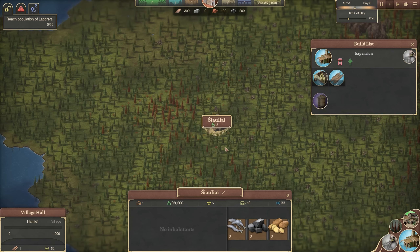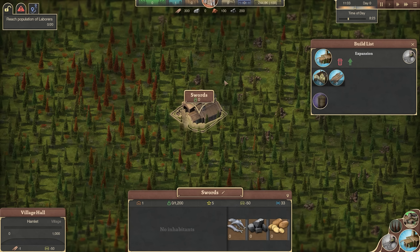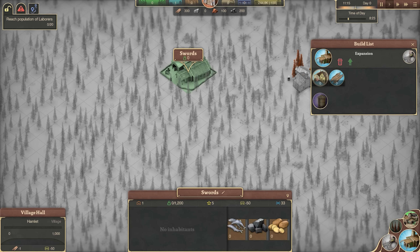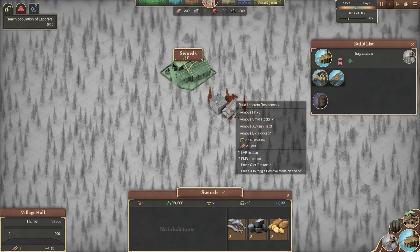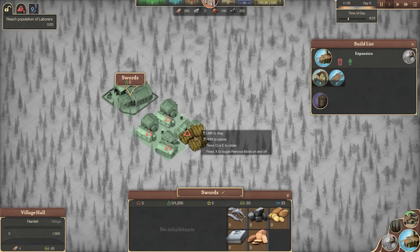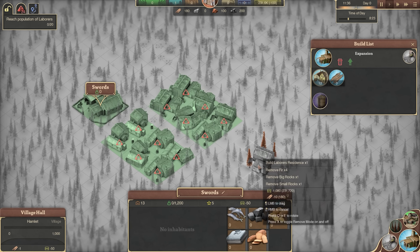It's telling us we need workers. Let's rename the town — keeping continuity with my Anno 1800 series, this is going to be Swords. To get started, click the building and it gives us all our building list options. Our first thing is to reach 20 labourers, so we'll build houses. Each is a 2x2 and inhabitants can grow up to 30. In the beginning we'll only have a handful, but I want to build about 20 houses to start — because fish will generate at roughly the right amount for 20 houses.